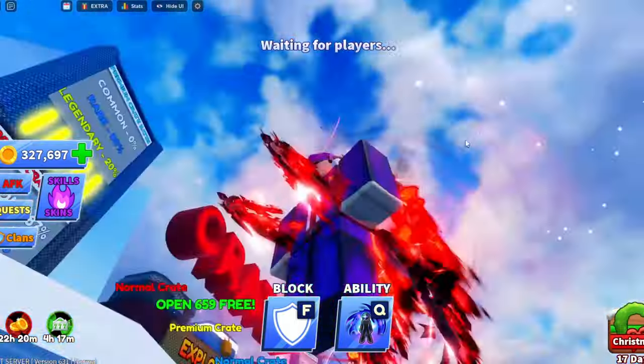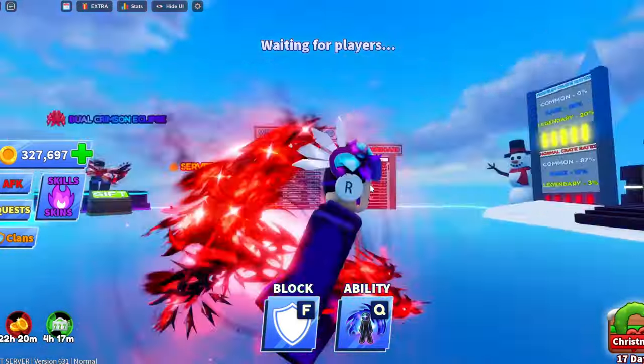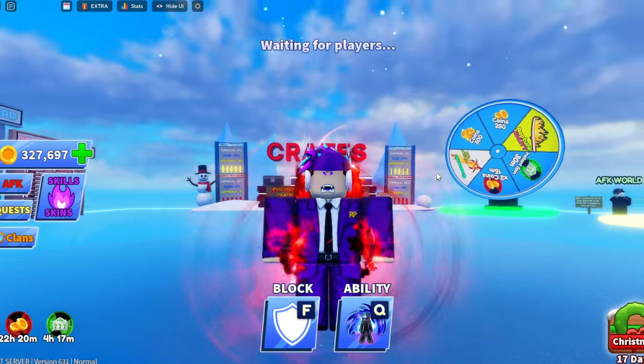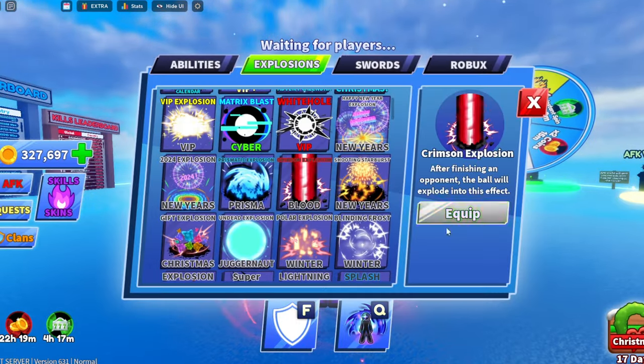This is the main highlight — the Dual Crimson Harvester. Look at this, I'm just balling with these! I'm going to be giving these away like crazy. I'm in love with this weapon. Of course, it also comes with an explosion emote — if we go to explosion right here, this is the crimson explosion finisher.